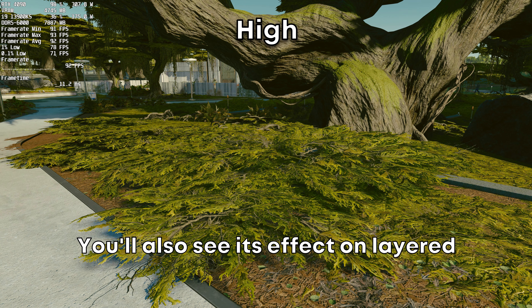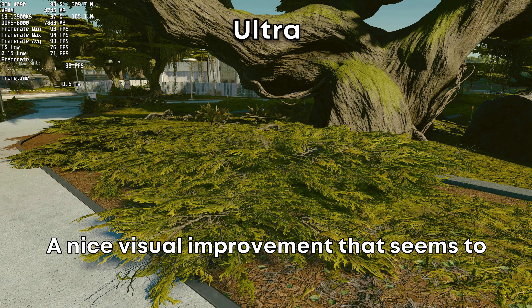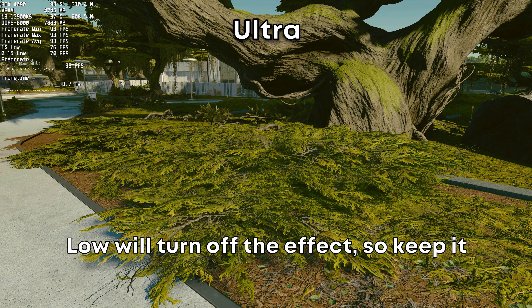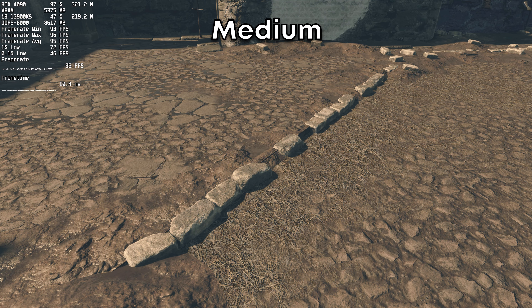Contact shadows will add shadows from the sun to small objects in the scene like bricks and bottles. You'll also see its effect on layered greenery like grass and shrubs — a nice visual improvement that seems to look the same from medium to ultra with the same frame rate. Low will turn off the effect, so keep it at least on medium if you want it enabled.